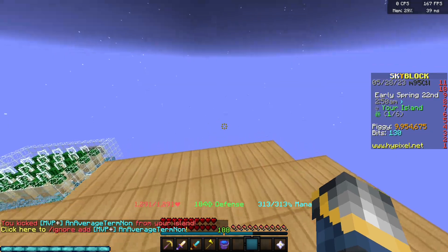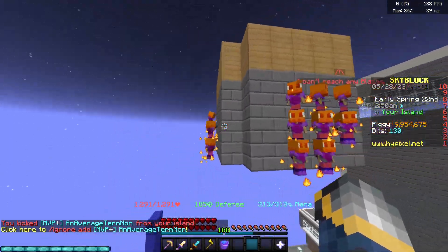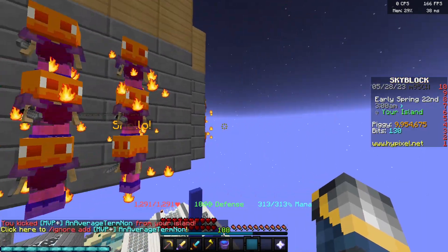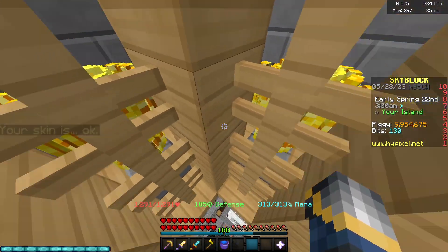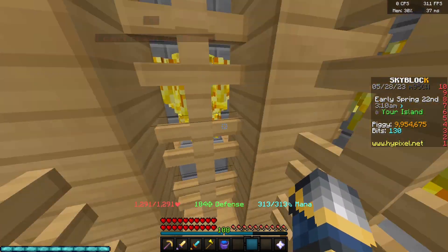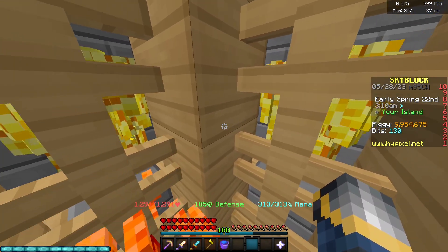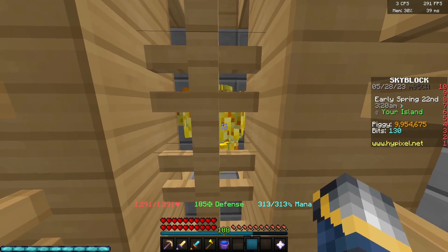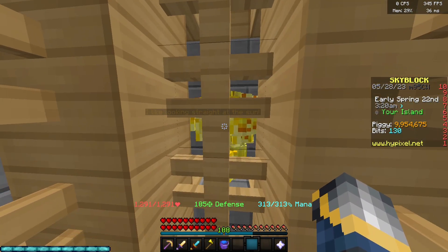This is the AFK Inferno setup. It looks pretty funky, but it will probably make sense when you can go inside. Basically, the player isn't involved in the process at all. What happens is the minion kills the Inferno, and you pick up the drop. It's that simple.